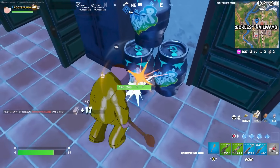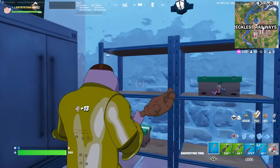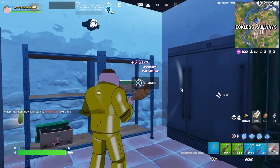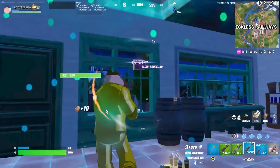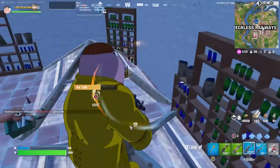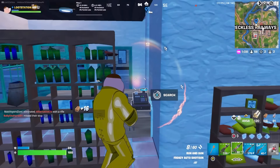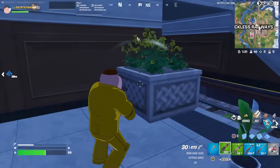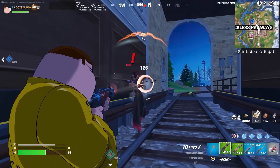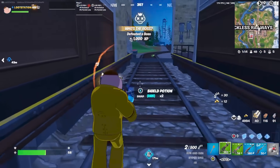A chest can spawn up there and you want to break these slurp barrels — make sure you break the ones underneath. Come into this room where there's an ammo box, two produce spawns, and two slurp barrels. Break the floor underneath and you get XP from the slurp barrels too. Come down here — break this floor and there's an ammo box and a cash register. You do get 1000 XP for defeating the boss.